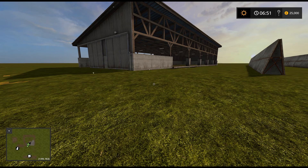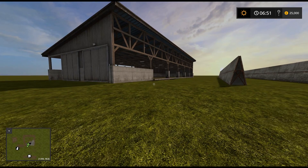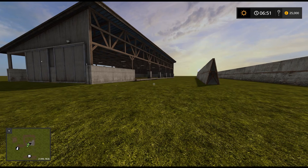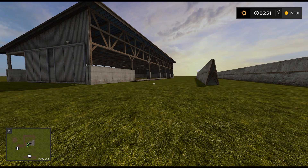Hello and welcome back to another Farming Simulator 17 Giants Editor tutorial. Today I'm going to look at how to set up the hotspots on your map for the actual icons that are displayed on the PDA.